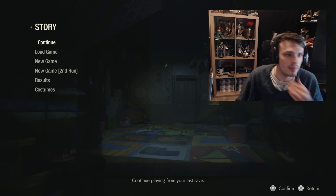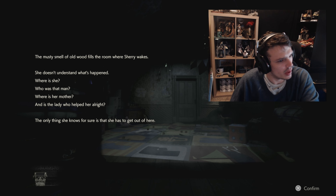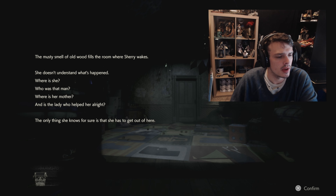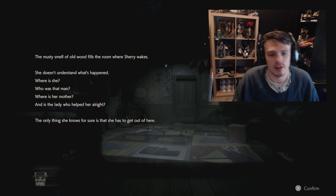Yeah, you can see it in the background. Let's see what it says. 'The musty smell of old wood fills the room where Sherry wakes. She doesn't understand what happened. Where is she? Who was that man?' Oh, she doesn't even know who it was. Where was her mother? And is the lady who helped her all right — which is Claire. The only thing she knows for sure is that she has to get out of here.